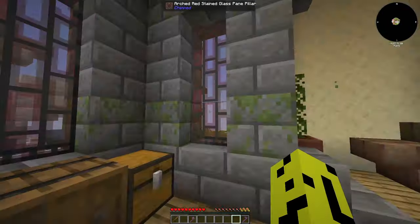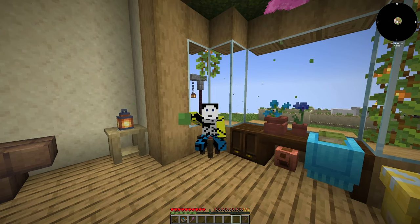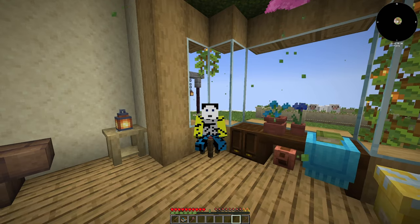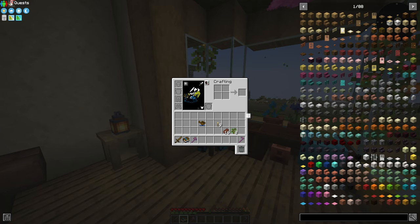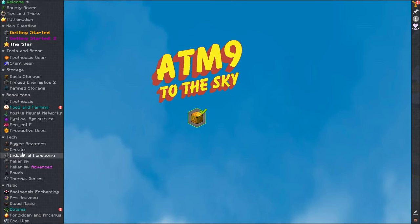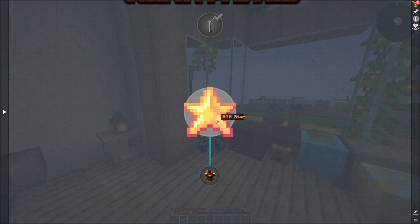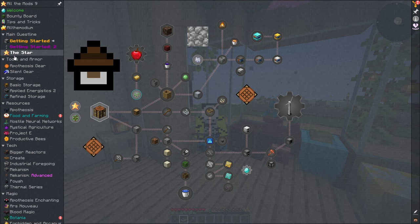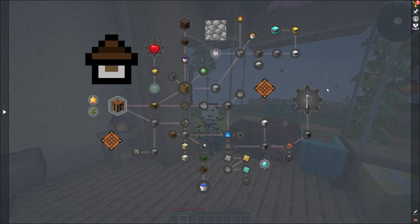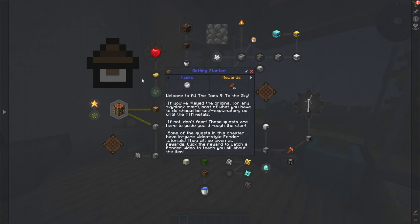Pretty nice — we start with a bed, cozy stuff, some storage, everything you need to start a Minecraft series. As this is modded skyblock, we have quests. We get our book, or we can use the top-left corner to open it so we don't waste inventory space. We have our main quest line and all these other quest lines, but the main one leads you to the ATM star, which is what we have to complete. This 'Getting Started Part One' is quite similar to the previous version — it's the same mod pack, just updated.